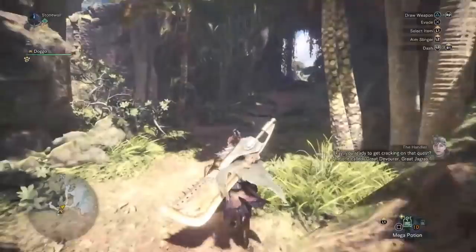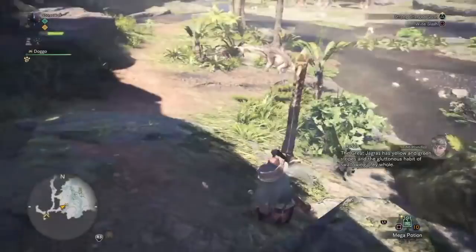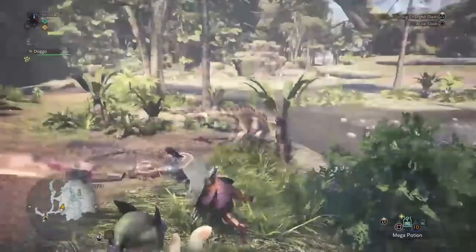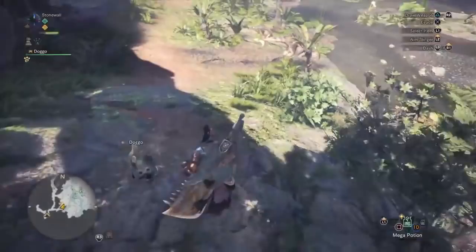There were a few attacks I couldn't explain well in the training room, so I'll show them here. When you land from a tall height, you can do an aerial attack with triangle while sprinting — same as any other weapon. When you land, you can hit circle, and it's a very powerful move — almost as strong as a charge, sometimes more if you hit the right spot.